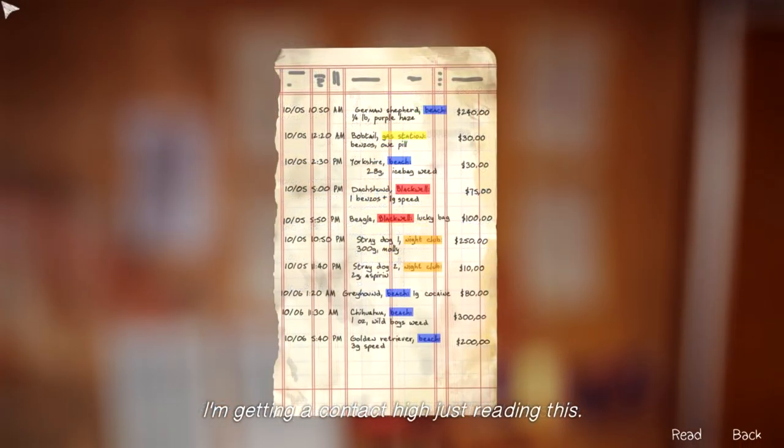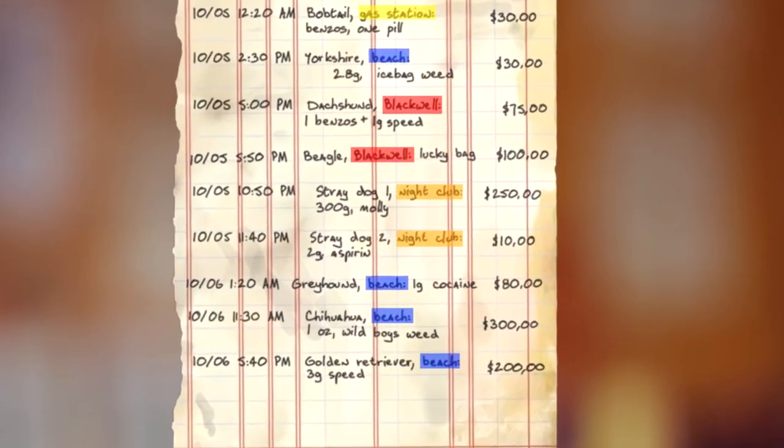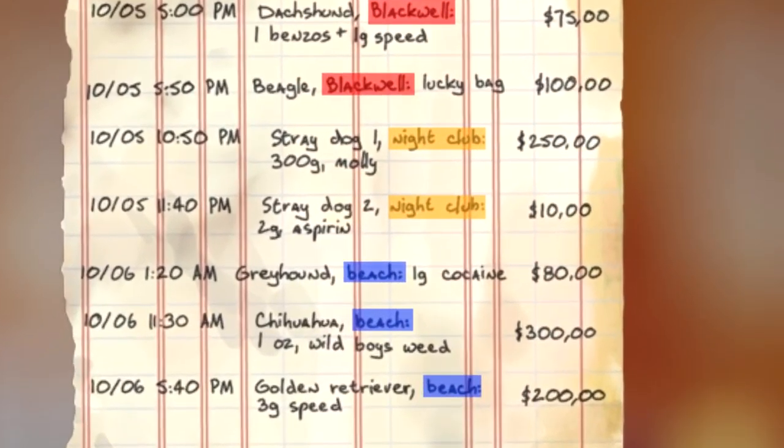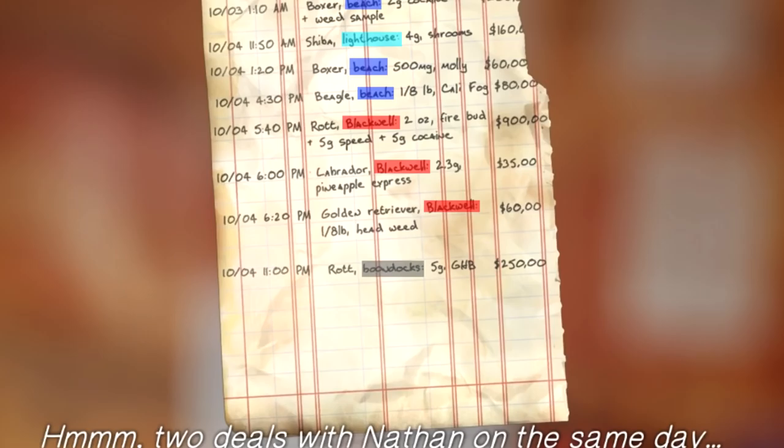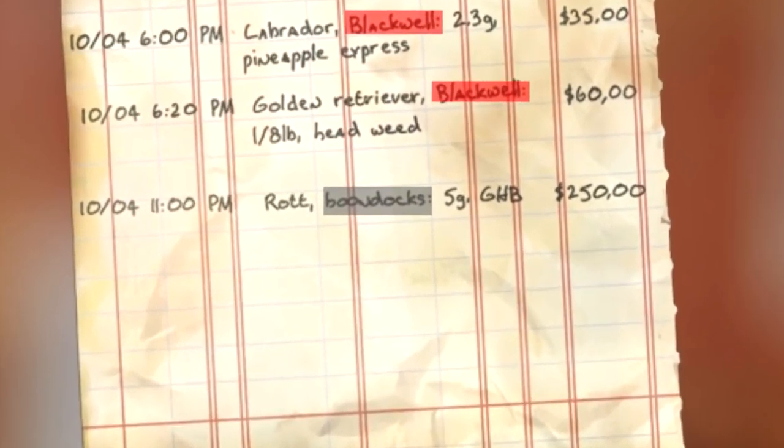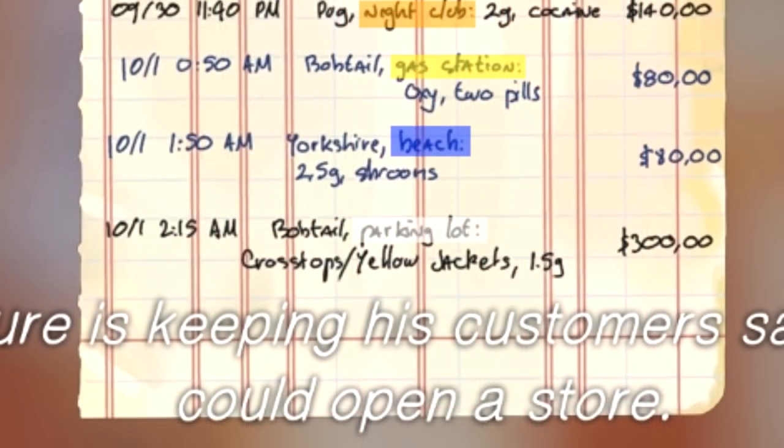There's a new location: Nightclub. I'm gonna mark that in orange. Note that this could be the bar Chloe said she was at with Nathan the time she was drugged. There's also Boondocks, which we know from the time and customer is the Prescott Barn. And there's one entry for the parking lot as the location, which could mean almost anywhere.